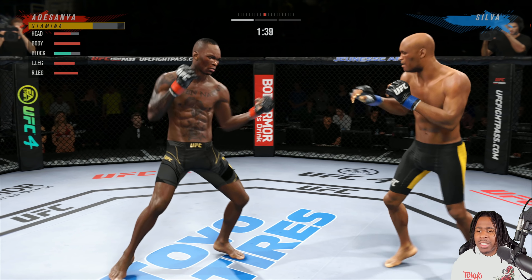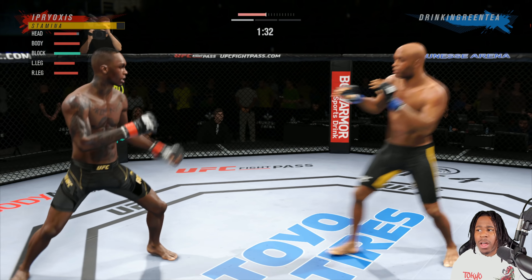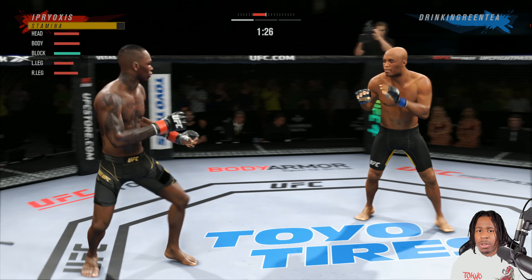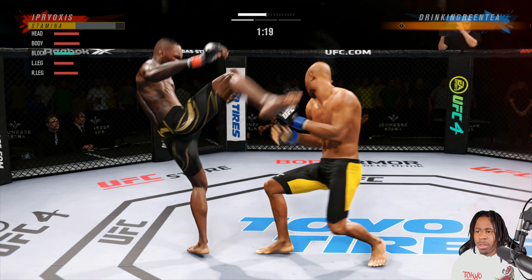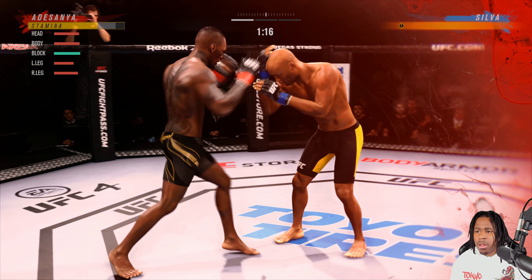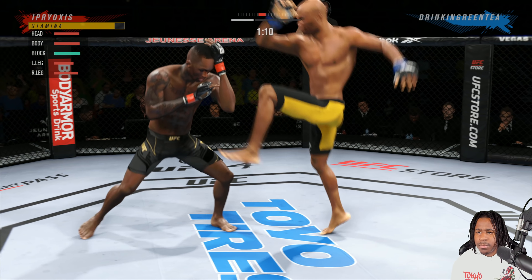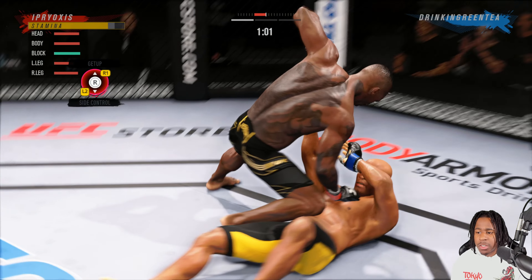This guy — what he's doing is he'll land a combination and then follow up with something else. He goes and then follows up. We hit him with the front kick, go high kick, rock him — cross! We punish him there. We hit him with another high kick and we're actually going to go for the finish.